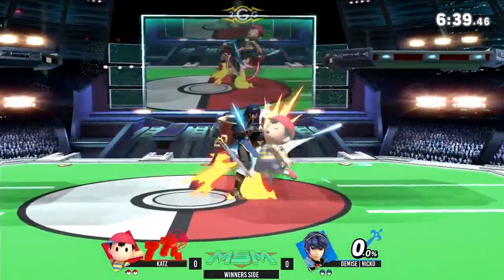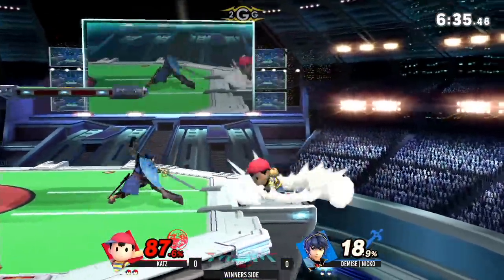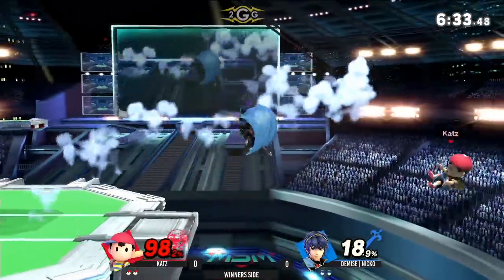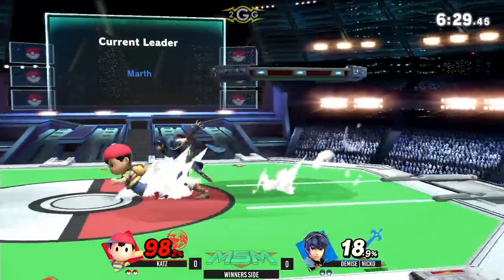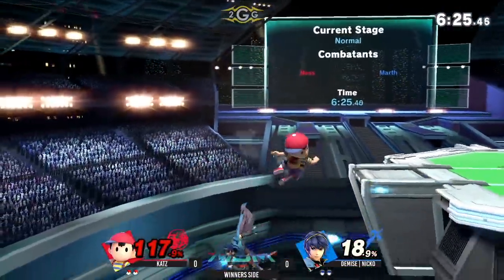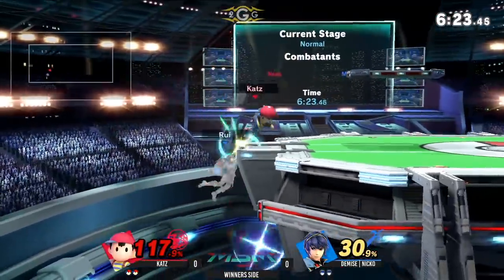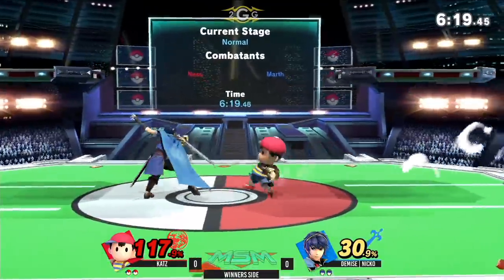Very solid kill move. I wonder if back throw would have killed there — he seemed like he was doubting himself. Ness does have setups into back throw as well, like up-air drag-down into back throw. Oh, there's the pivot boost — that was a nice little play, getting himself back onto the stage and back into neutral.